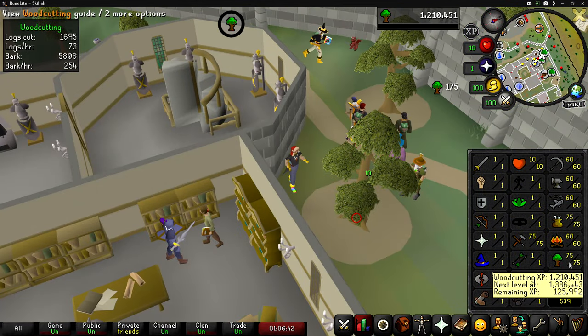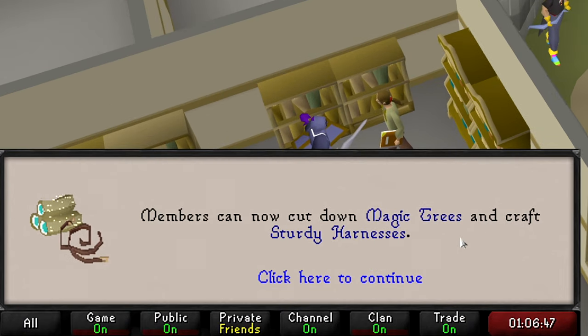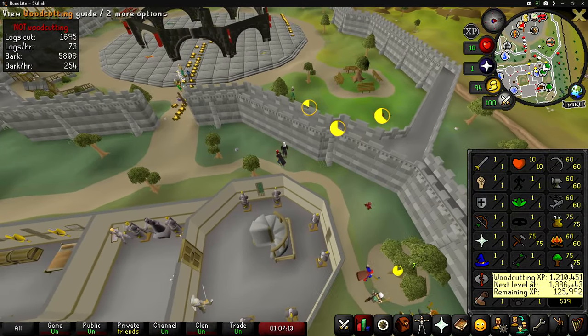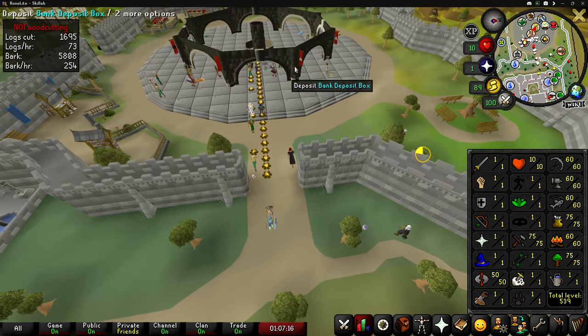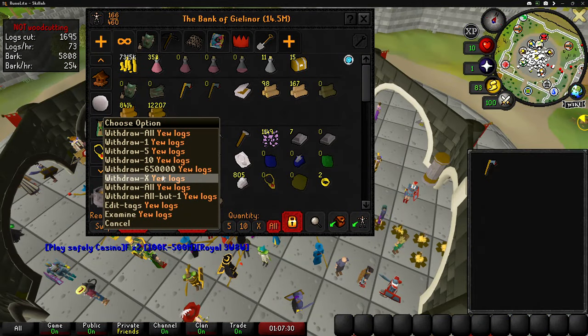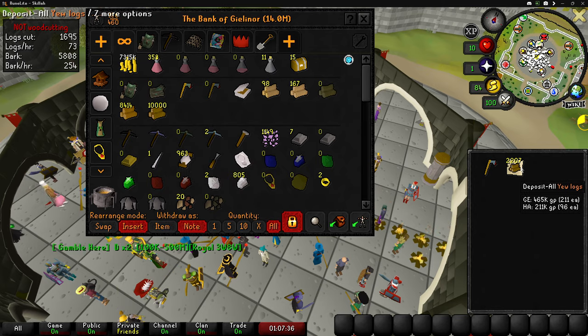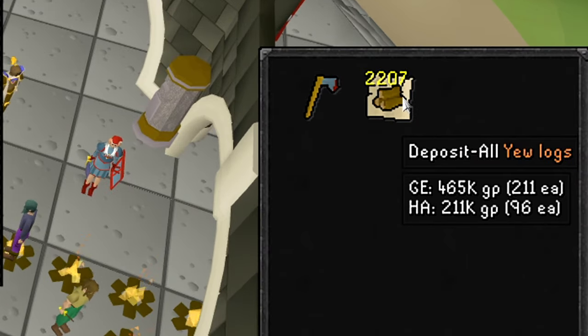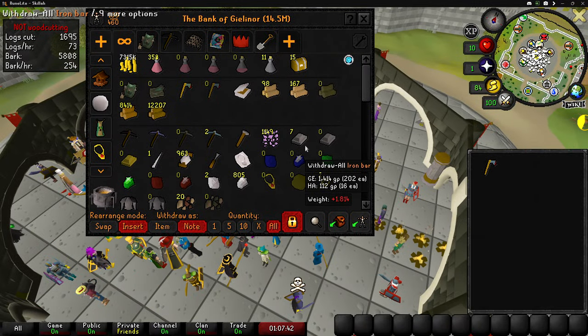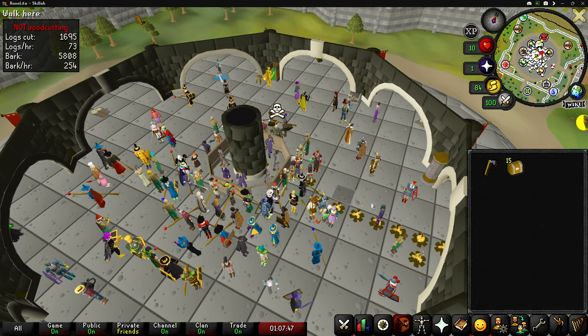We only need one more log to get level 75 woodcutting — there we go! If we remember, we can now chop magic trees. I never realized that magic logs are animated in the chat box on level up. We finally got 75 woodcutting — very excited to finally be done with woodcutting for a while, it was getting very boring. We started out with 10,000 yew logs, which means we chopped 2,207 yew logs worth 465K. We also got 15 beginner caskets off camera from bird's nests.